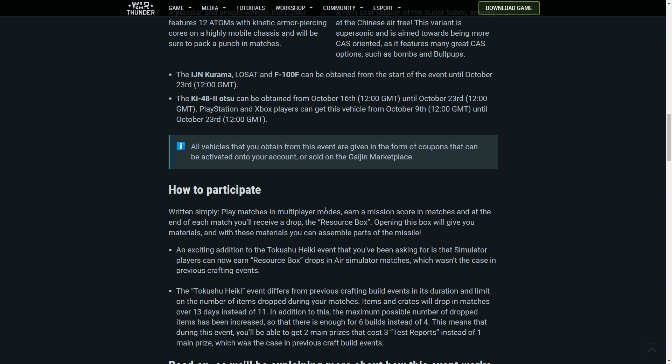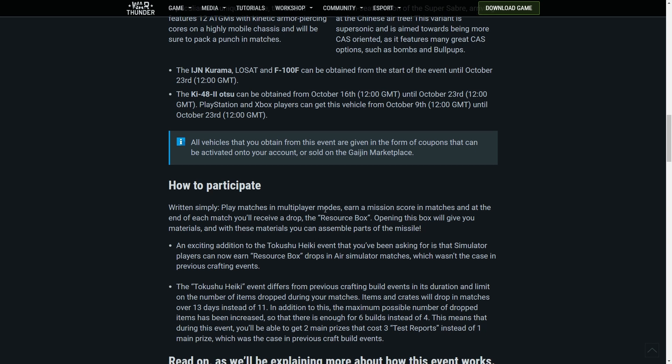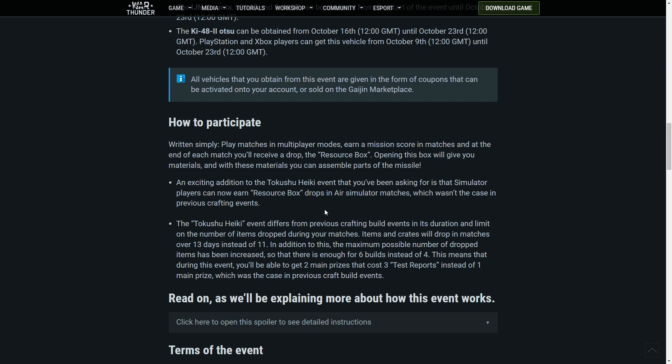So you're building a missile this time. An exciting addition to the Takushu Heiki event that you've been asking for is that simulator players can now earn resource boxes. The Takushu Heiki event differs from previous crafting build events in its duration and limit on the number of items dropped during matches. Items and crates will drop over 13 days instead of 11 — that's probably a good change.